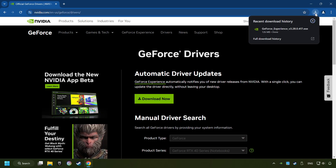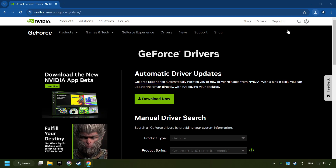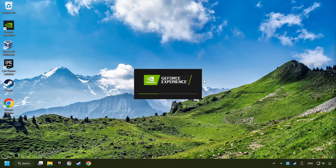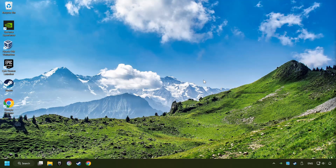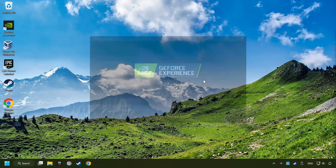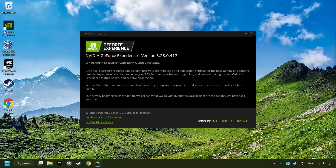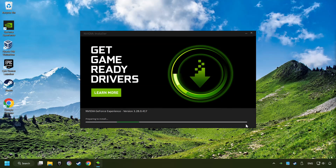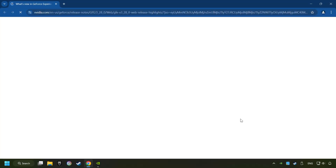When the download has been finished, then start the installer. Click on the Agree and Install button.